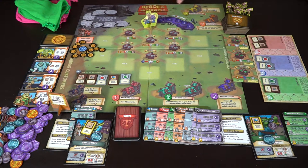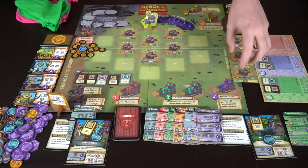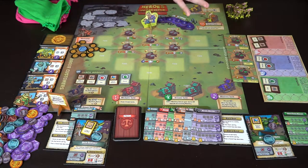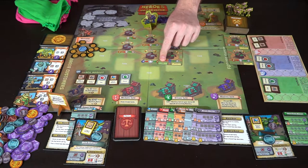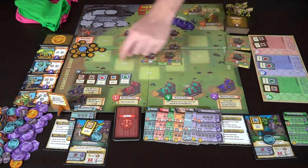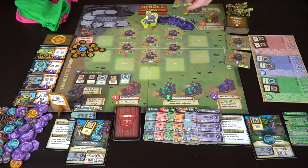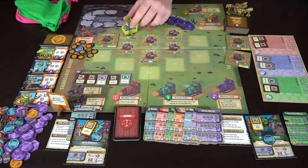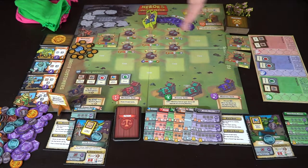You can move once every turn to an adjacent location, or you can go to one of the guilds. The builder's guild is always a good choice to start because it lets you take another turn as well as build a future shop. You can select from the tiles laid here - the A tiles - and as the game progresses it moves to B tiles which are more powerful. You select them based on what they say - this one says you can place it on the field or the wizard's lab. The field is anything on the outside; the wizard's lab is a specific location. We'll place it right there.